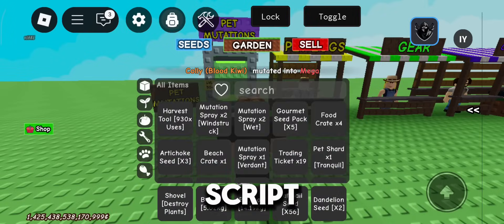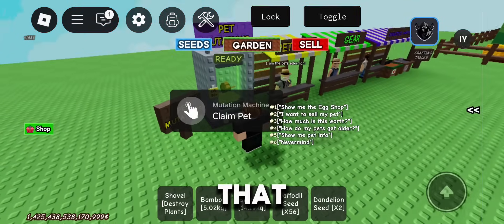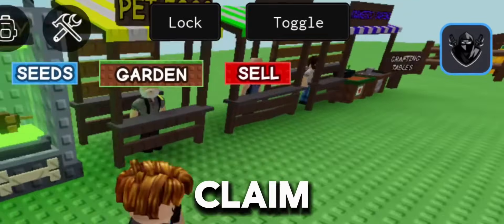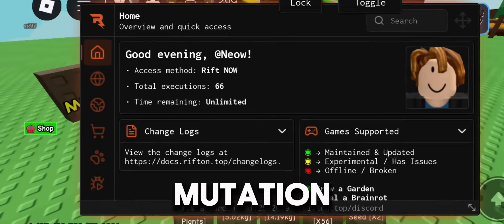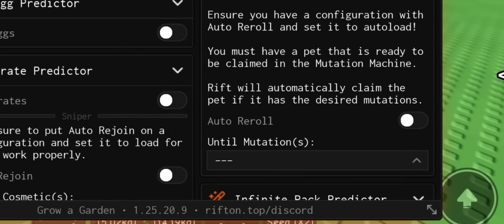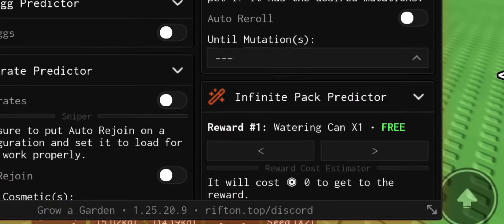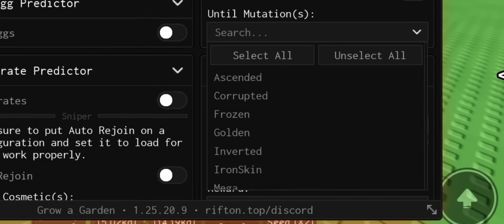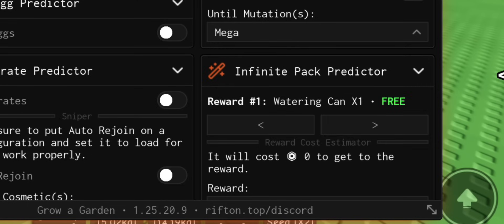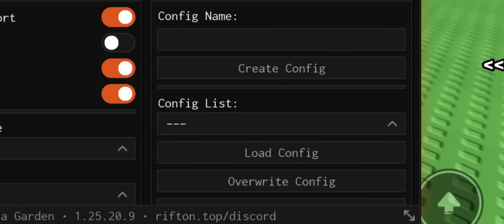Do you want to use this auto pet mutation script? It can give you the mutation you want for your pet. To do that, just make sure your pet is ready to claim, then open Rift, select the mutation that you want, and turn on auto re-roll. Now go here and quickly create a config, select it, and set it as auto load.